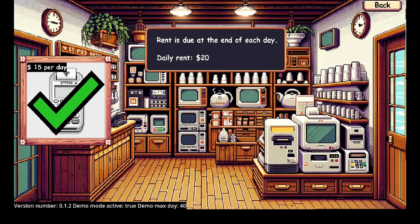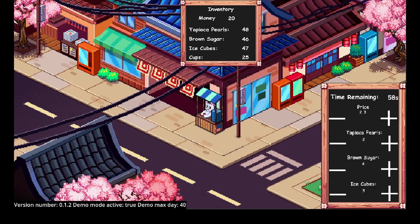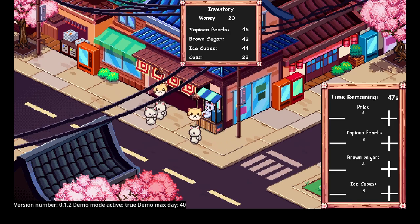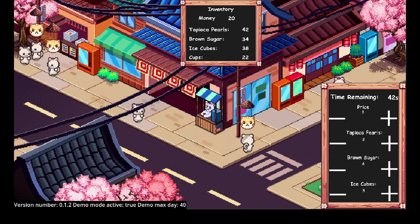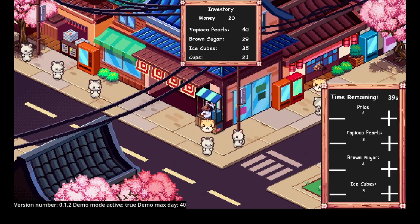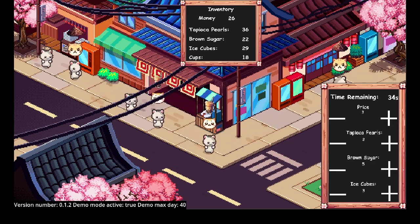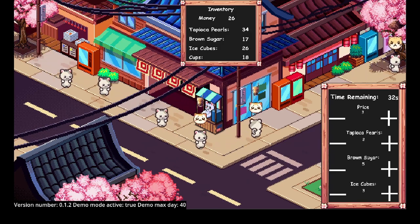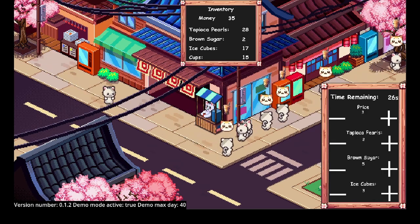This time we'll leave it with what we got since I don't need to rent anything else anyway. Let's go $3 and see if people will buy. Not enough brown sugar? Or too much brown sugar maybe? These customers want five brown sugar — Jesus Christ, they're killing my brown sugar supply!